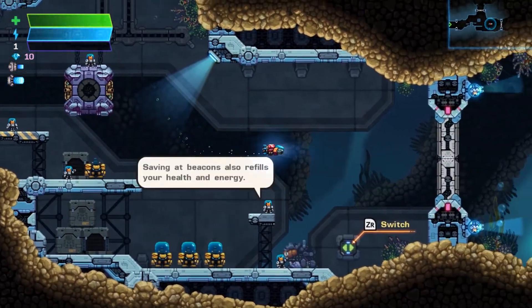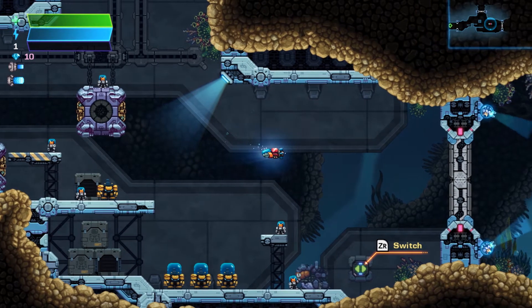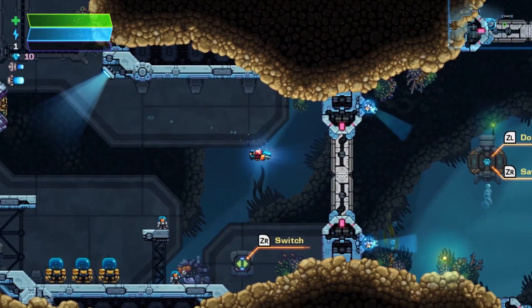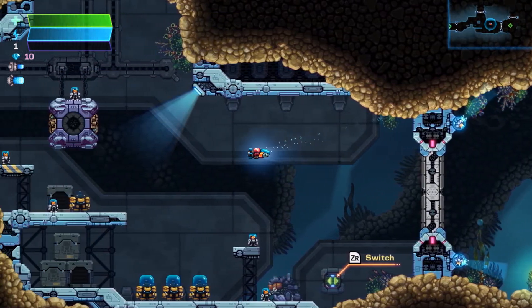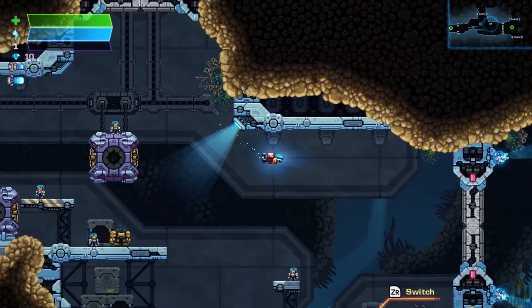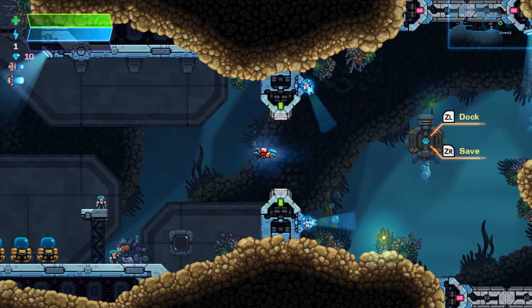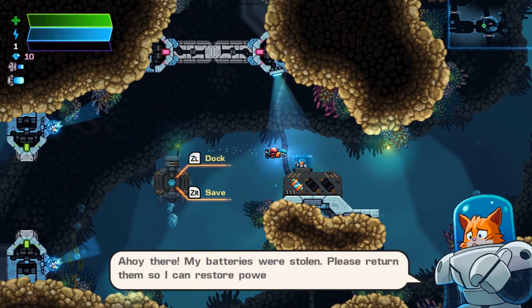This is a very typical shmup with the vehicle. If you press L you can turn your ship around — even though you can move left while facing one way, it's actually faster if you turn around to face the direction you're going. There will be quests as you go through — for example, someone needs batteries returned so they can restore power to certain doors.